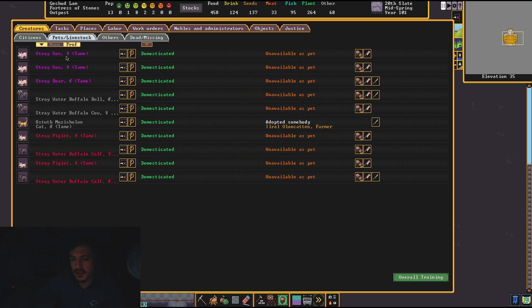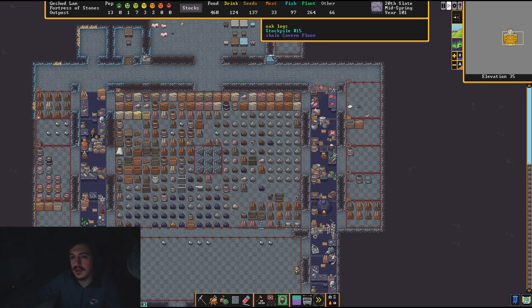We have some more pets and livestock that have given birth — we have five pigs, all females except for the one boar I brought. What about the water buffalo? Yeah, we have another bull water buffalo calf. So we'll be able to slaughter a bull once this one grows up — nice.